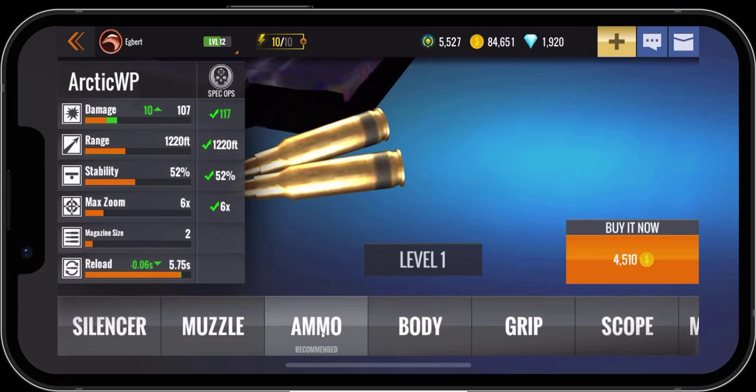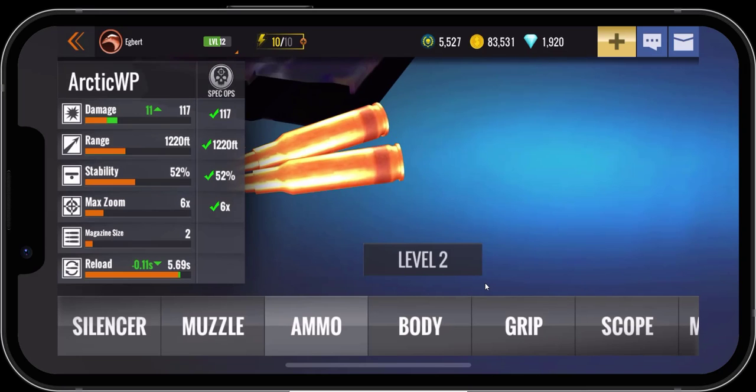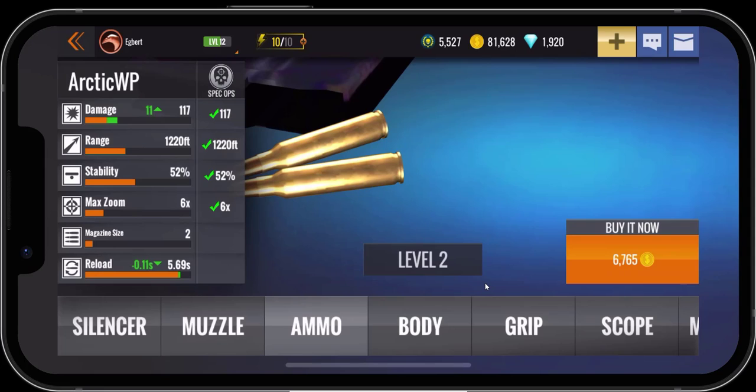Now it's taking us to the ammo upgrade. Currently damage is 107 — if we upgrade the ammo it will go up by 10 to 117. We'll click on the 4,510 upgrade and confirm. Now we have everything we need to do that mission, though notice we're going through coins pretty fast.